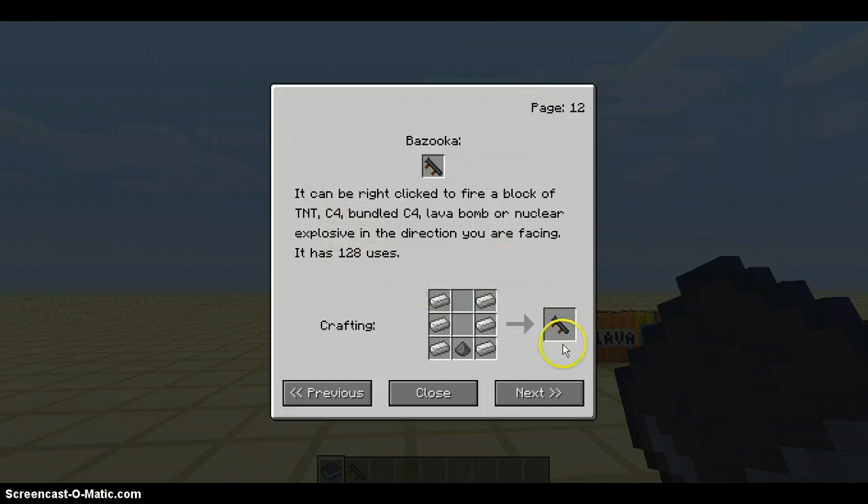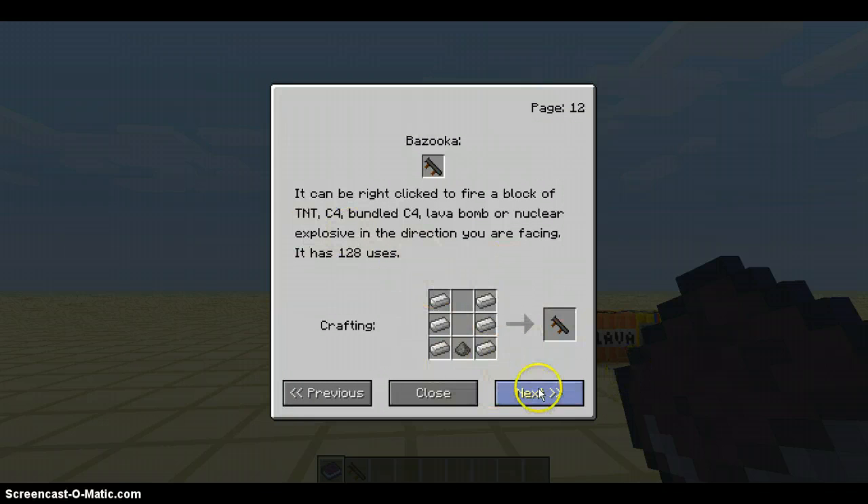So that's the bazooka — this is going to use the TNT. The instructions book — you know it's weird? You need the instruction book to learn how to build it, but how can you learn how to build it if you don't have it? Lapis on the sides with black ink sacs on top and bottom, and a book in the middle.